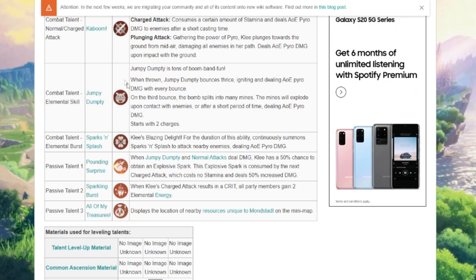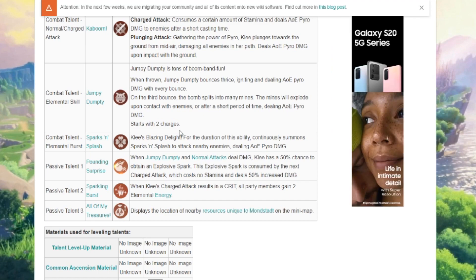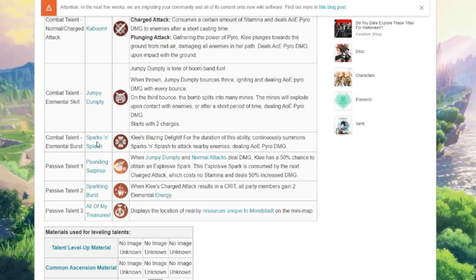I need to see some gameplay of this to get more context, but I think I see how it works. Her elemental burst is Sparks and Splash — blazing delight. For the duration of this ability, it continuously summons Sparks and Splash to attack nearby enemies, dealing AOE pyro damage.